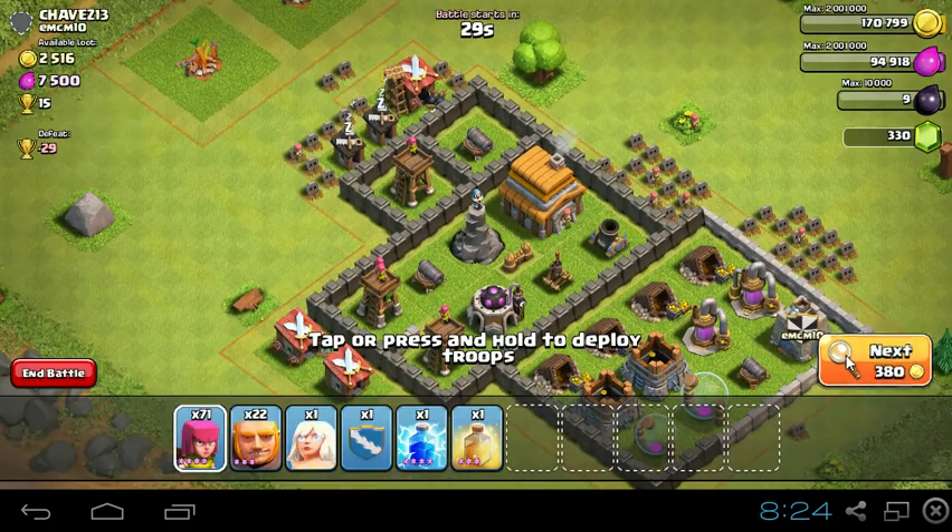I'm going for trophies because I dropped a little bit. I'm looking for kind of a medium base — not extremely easy, but not extremely hard. That would have been a good base if he'd been on a little longer, but he just doesn't have really anything upgraded, so I'm just going to skip that base, even though the Town Hall is on the outside.